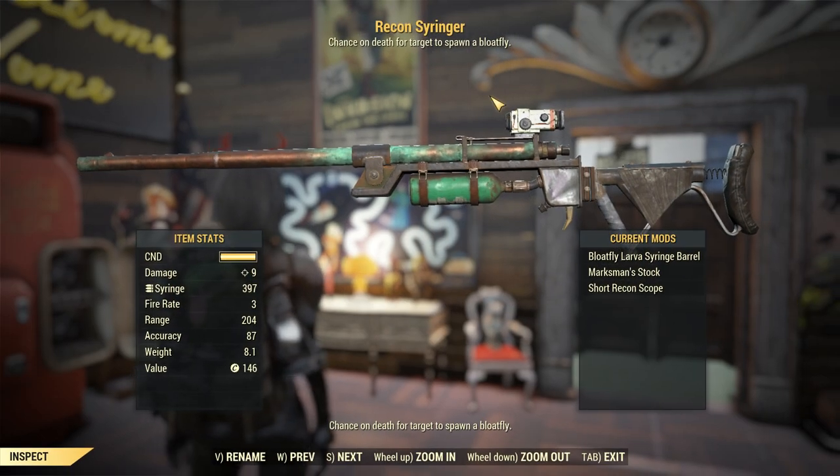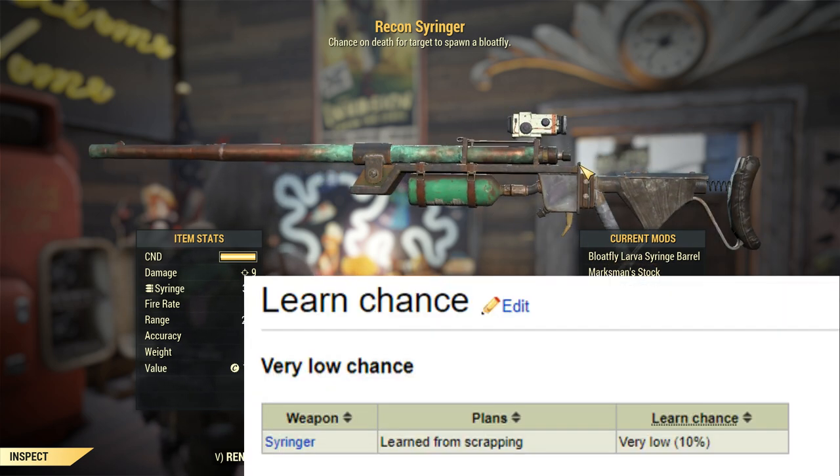First things first, you're going to need a syringer — and not just any syringer. You're actually going to need the mod called the bloatfly larva syringe barrel. Now this is actually only obtainable, according to the wiki, from scrapping the weapon. However, if someone does know the plan, they can craft you one.